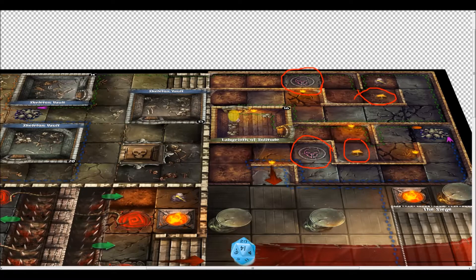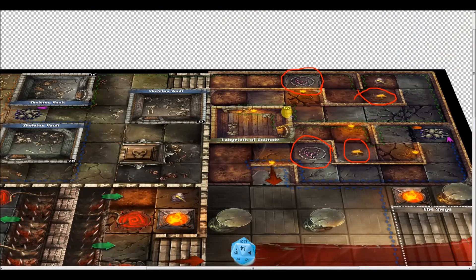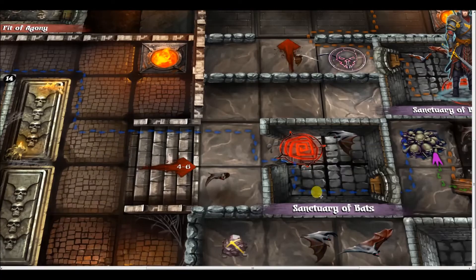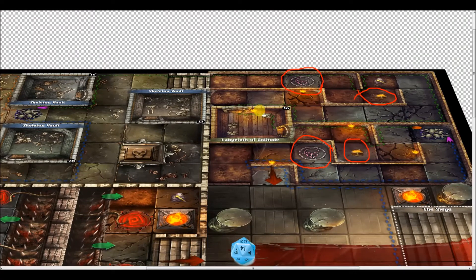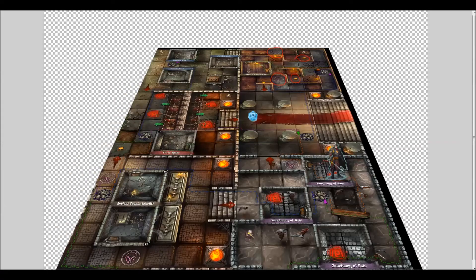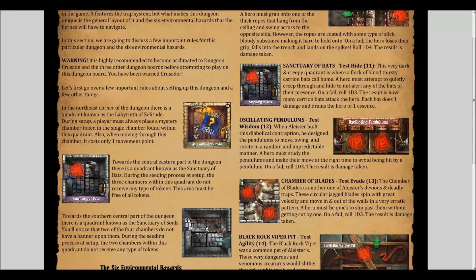Notice this is the only dungeon that has two doors — all the rest have only one. When you start out, you could try the Pit of Agony to get through the Tomb of Kalidar, try to go through the Labyrinth of Solitude, or brave the Sanctuary of Bats. You can see how tough this dungeon is. That is a micro demo of the Tomb of Kalidar.